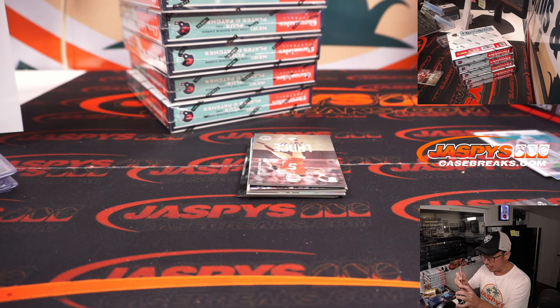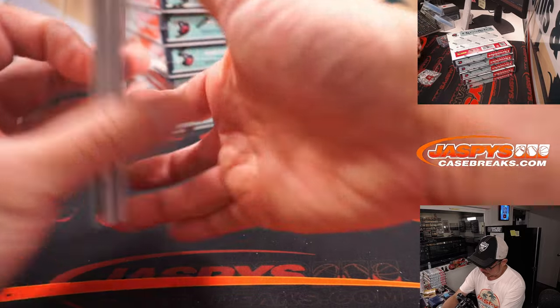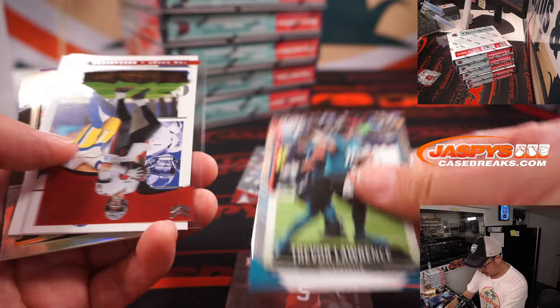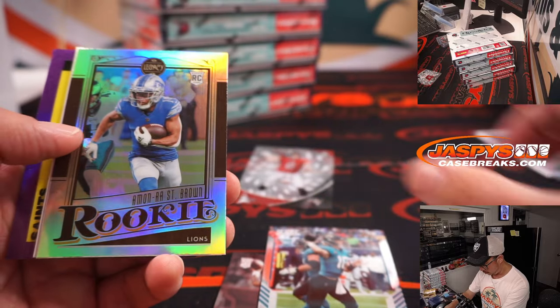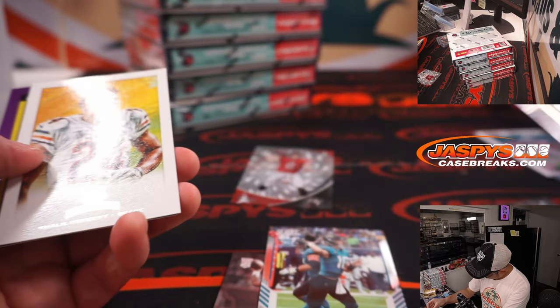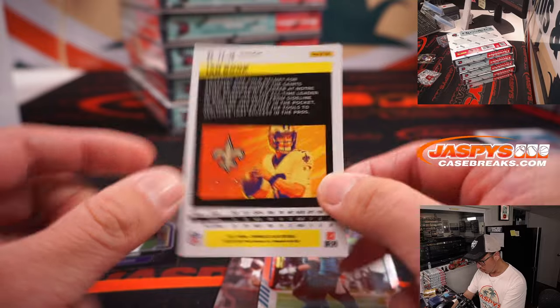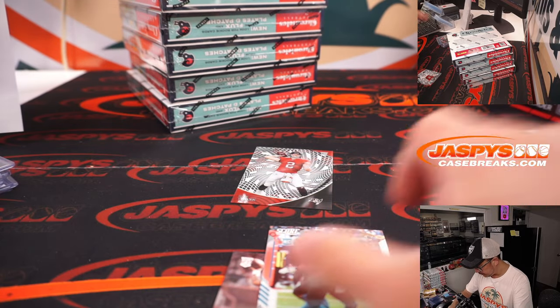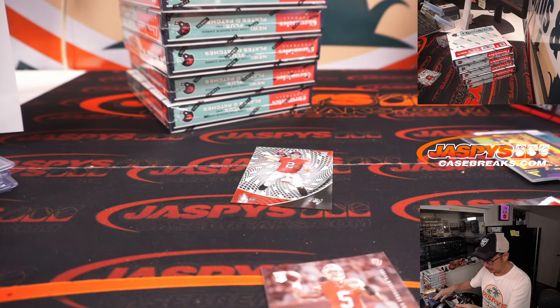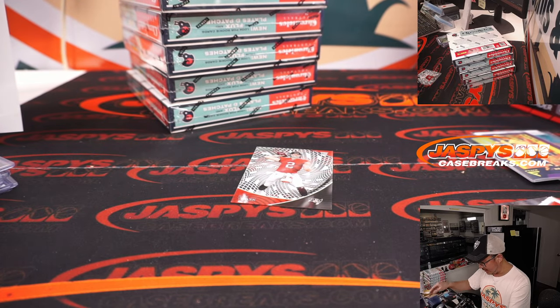Jaguars, that'll be for Jesse. Trey Lance. Score Chrome. Trevor Lawrence — that's kind of cool. Layoff double, Austin Martin. And here's an Ian Book to 199, Kyle D. with the Saints. Trevor Lawrence looks pretty cool. And Trey Lance in that luminance design.